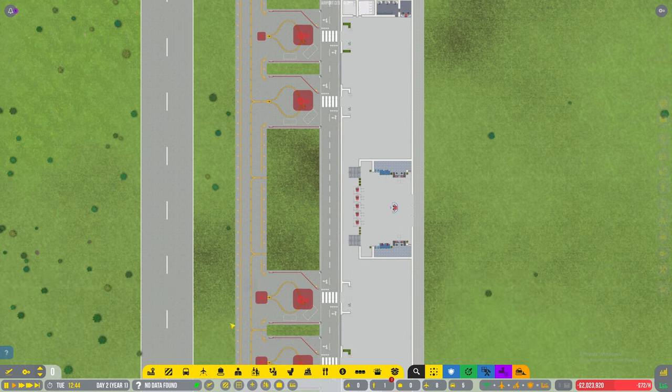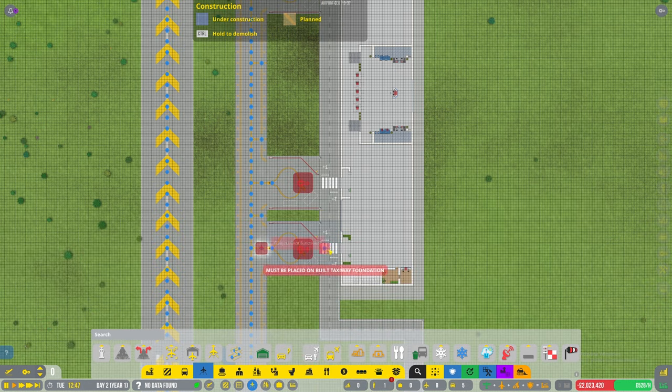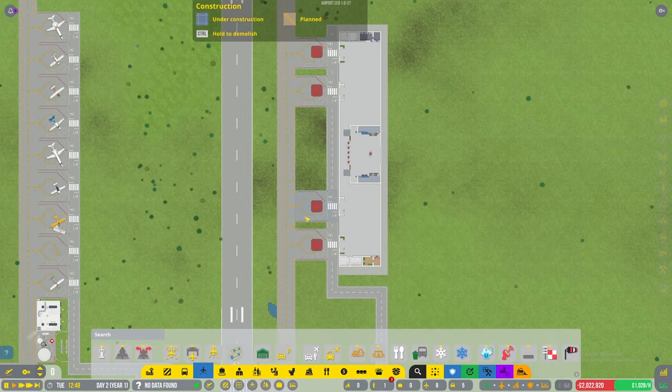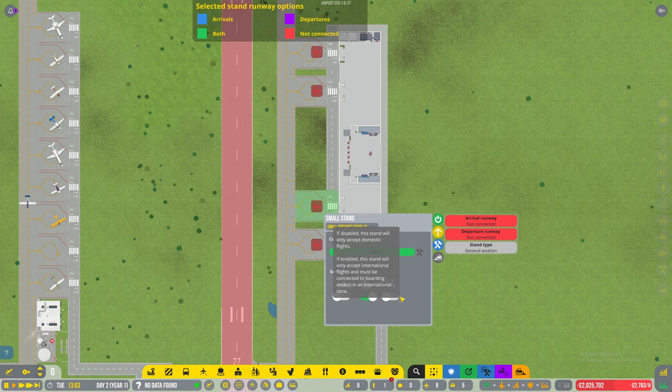We aren't connected these with the path. There we go. So allow night flights on stand - yes, fine. 'If enabled, this stand will only accept international flights and must be connected to a boarding desk in the international zone.' Okay so we're not going to use that because we're just doing domestic ones at the moment.